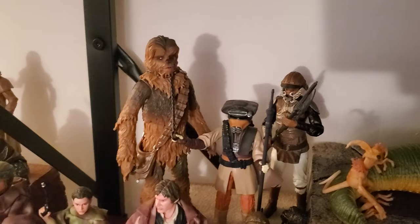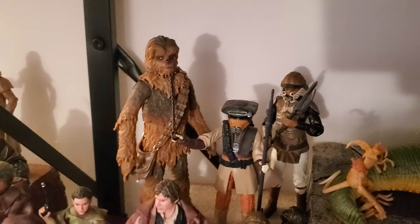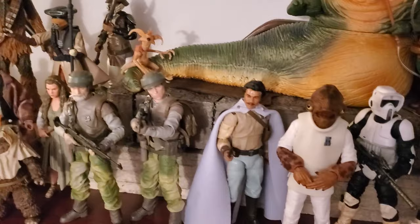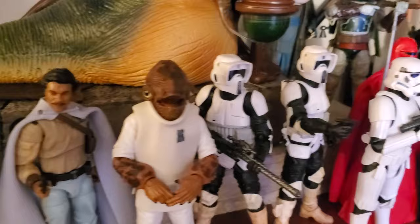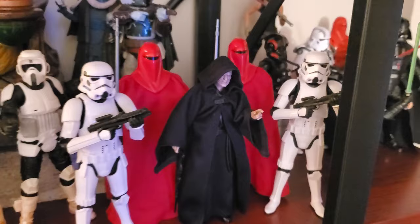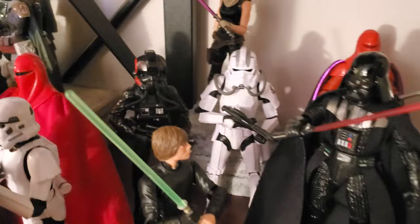And then over here with Boushh Leia, Chewie, and Lando. And coming back down, got the pegwarmer — good old General Lando. I actually love that figure. Ackbar with his mouth open — you know what he's saying. And a couple of Scout Troopers and Palps, flanked by a couple of Royal Guards and some Stormtroopers. Then over here on the end I've got Luke and Vader battling. We have Inferno Squad, the Rocket Trooper, and then Mara Jade in the back, and Iden Versio.